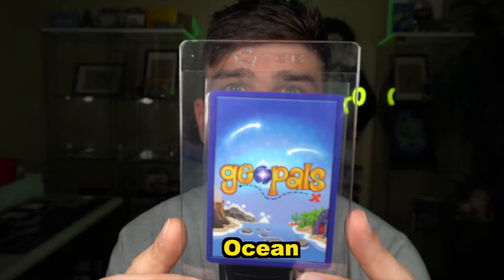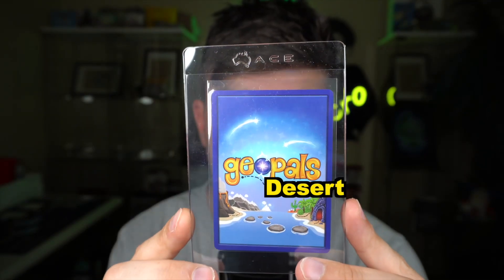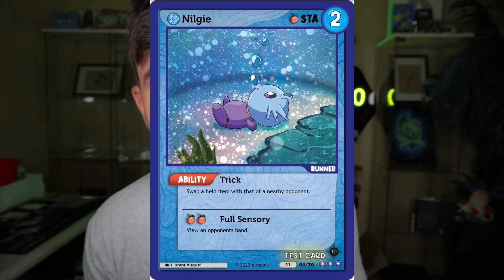What are GeoPals? There are currently 50 different GeoPals that live across 8 different regions. Each of the regions is depicted on the back of the card — this actually took us about 4 months to come up with. Each GeoPal has a unique ability that helps it find the treasure. In the card game, in order to win, you've got to build your GeoPals team and then race the other player to get to the treasure first.